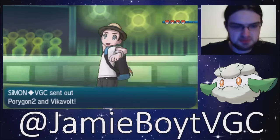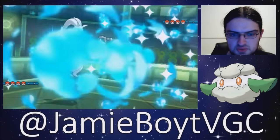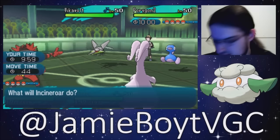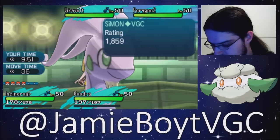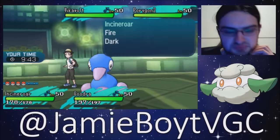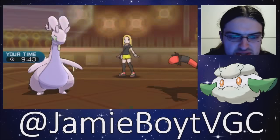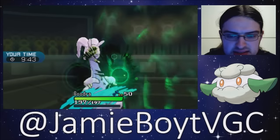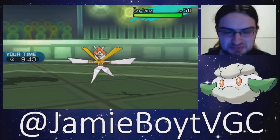This looks like a pretty good lead for me, because I would expect just a Trick Room and probably a Bug Buzz, or even a switch out from his Vikavolt, because he is heavily threatened by a Flare Blitz right now. That Vikavolt went before his Porygon, so something very nice is going to happen — that Porygon is not going to set up Trick Room. Incineroar showing off its Intimidate very nicely, bringing in Kartana. That's interesting. I'm going to switch to Tapu Koko with Incineroar, because that doesn't reveal any of my moves.